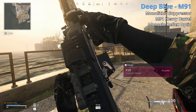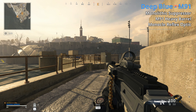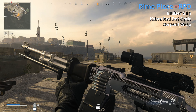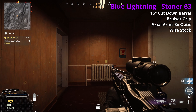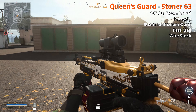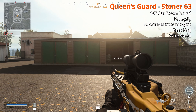The M91 comes in uncommon and rare — both have monolithic suppressors. The rare, Deep Blue, has an M91 Heavy barrel and monocle reflex optic. The barrel helps range but the gun lacks recoil control and is too slow up close. The RPD has a common version; the uncommon has a foregrip for horizontal recoil control; the rare has a Bruiser grip, Cobra red dot, and serpent wrap — grip helps melee, wrap helps ADS but hurts sprint-to-fire. Need to play more of it. The Stoner 63 epic Blue Lightning has a 16 inch cut-down barrel, Bruiser grip, Axial Arms 3x, and wire stock — barrel helps movement, grip helps melee, stock helps sprint-to-fire. The legendary Queen's Guard has the same barrel, a foregrip, Susat Multi-Zoom, fast mag, and wire stock — grip helps horizontal, mag helps reload speed. Need more time with all these Cold War LMGs.